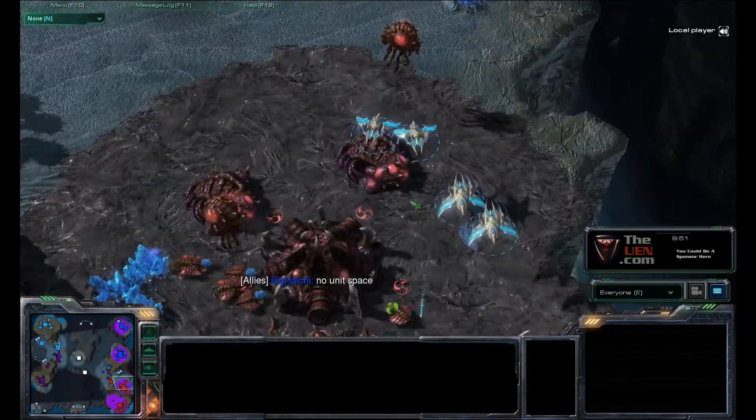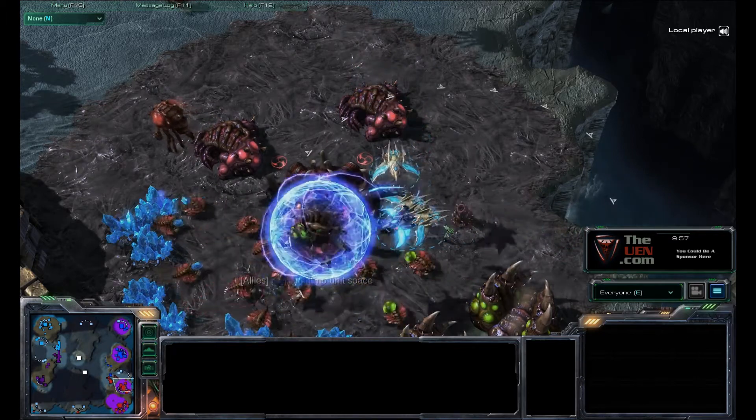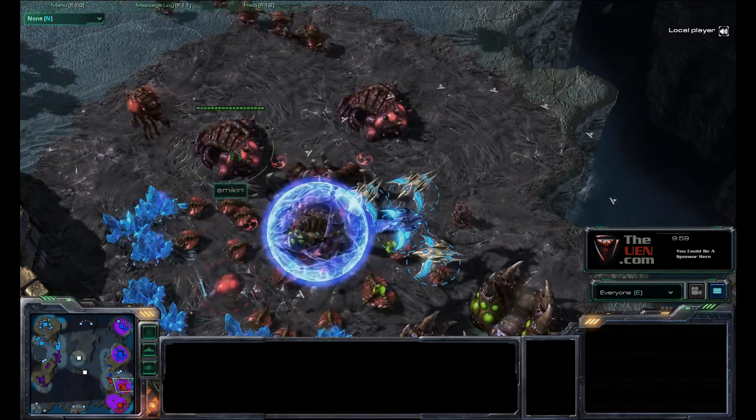So that's been a tip on how to use Phoenix to harass worker lines and generally harass Zerg. I hope you enjoyed that. Go to TheUEN.com for more tips and tricks — thanks for listening!